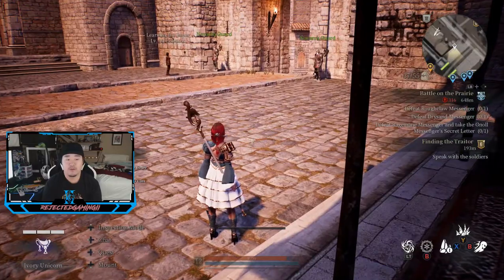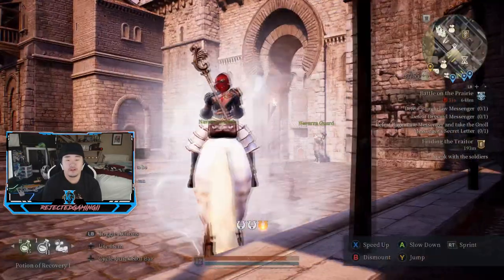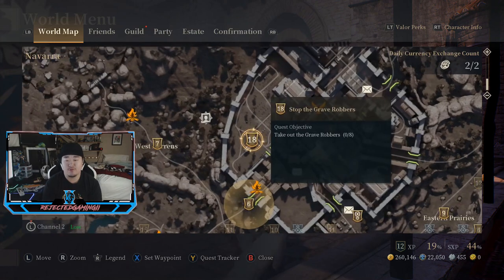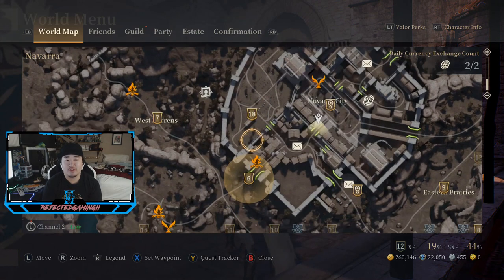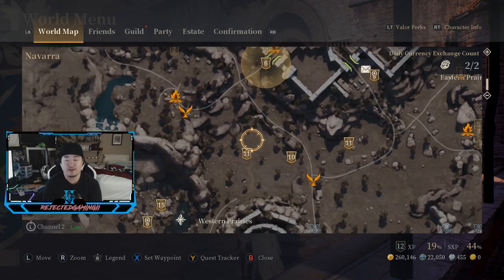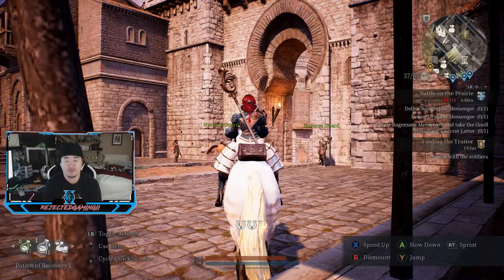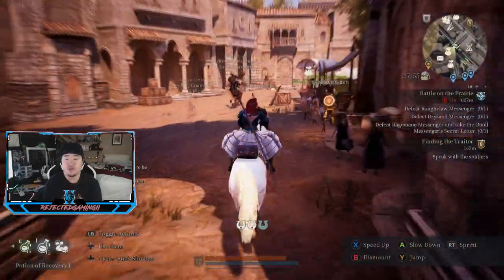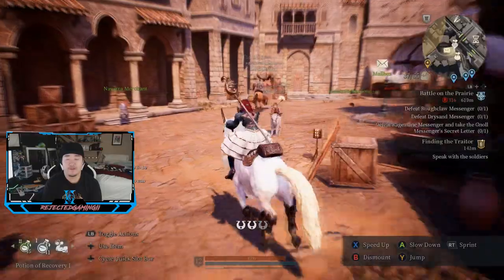We're just going to be going around today cleaning up as many side quests as we can. I wanted to do this one, but I guess you have to go at night probably. We need to speak with soldiers — I don't really know where that is. When I go there I don't really see the soldiers I'm supposed to talk to. But let's go see if I can find those.